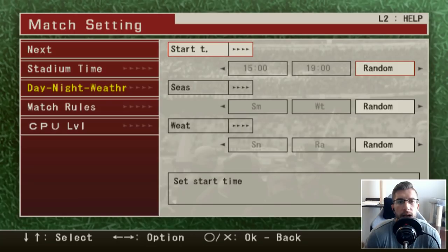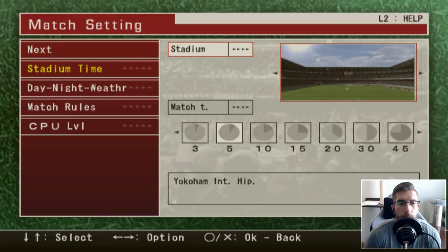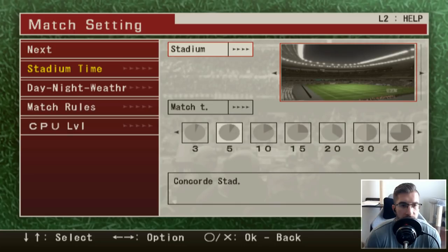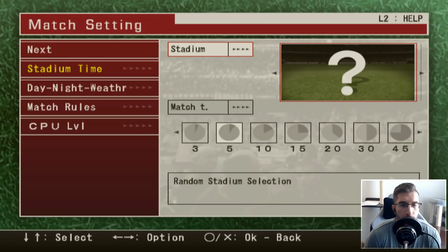You can set the night time and actually set the time of day — we'll leave it on random. Then you had the stadiums: the Yokoyama, Satama — I don't even know what these are. We'll just randomize that. And then you can set the match half length — we'll go five minute halves, not too long. Don't want to make them crazy for you guys.